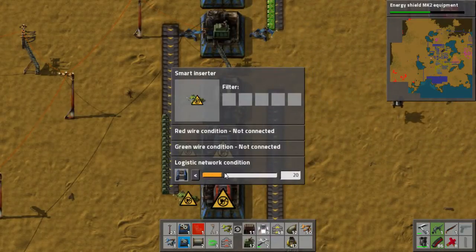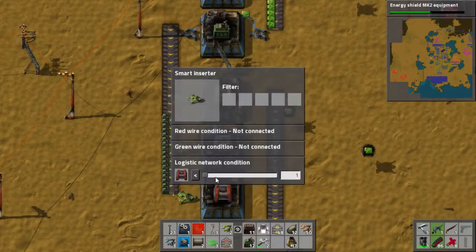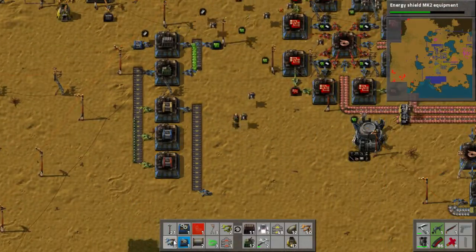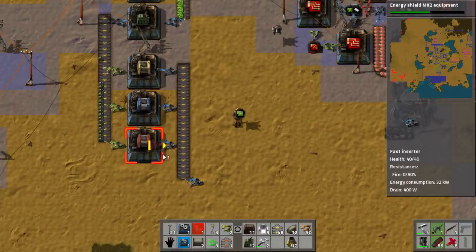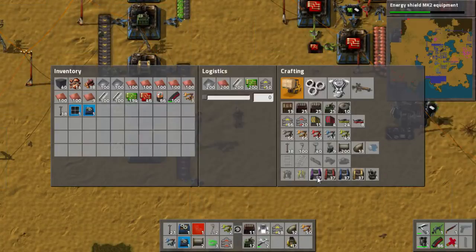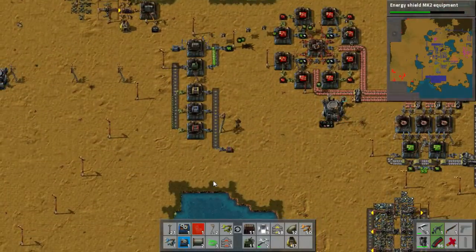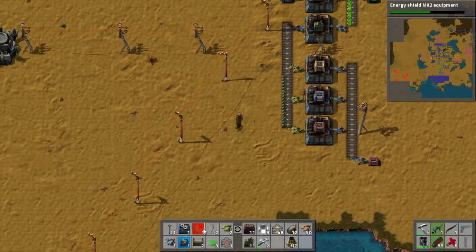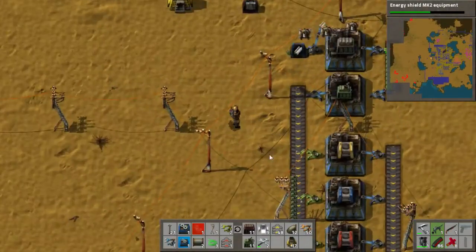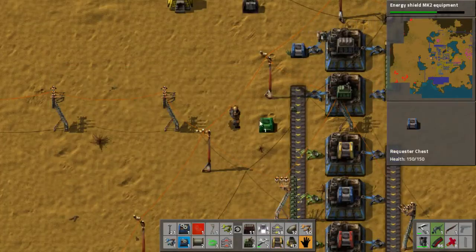I'm going to restrict it on the input so that it's a little bit more accurate, and we're going to build 20 of each box. It's a build I've done quite a few times. I came up with it I don't know when, but it seems to work so I've stuck with it. Hey, if it works, why change it?